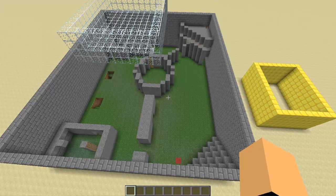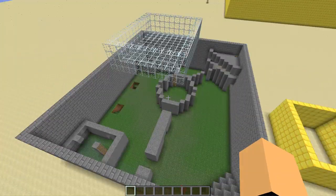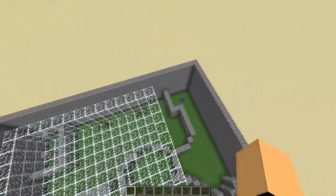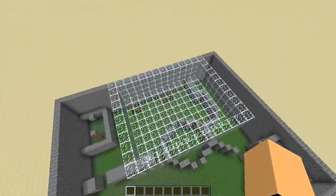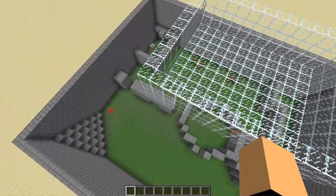Once you're in your Minecraft server, you're going to need three things: an arena, a lobby, and a place for players to spectate. Keep in mind that the two teams are blue and red, so I've indicated on my arena where they'll spawn with a block of wool — you don't have to do that, it just helps me out.